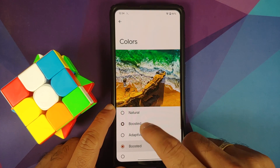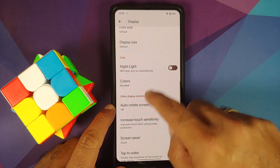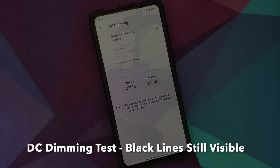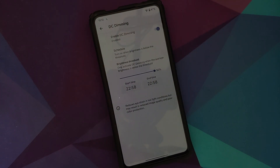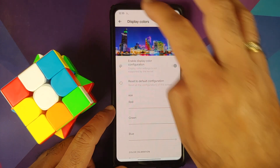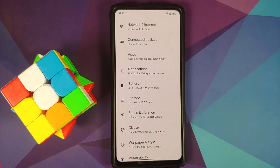Night light also works without any issues. You have the option of changing colors but that option doesn't appear to be working right now. Increase touch sensitivity is present. Double tap to wake is broken. DC Dimming is also present but in my testing it did not work. Display colors option is there but you cannot enable or disable the toggle.